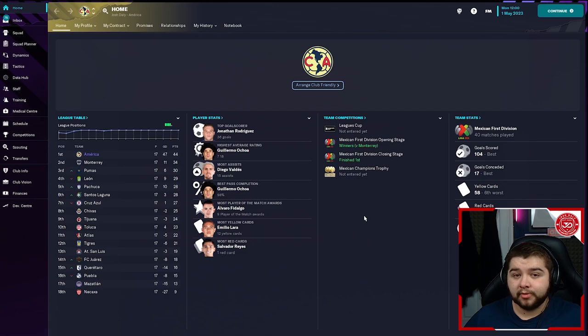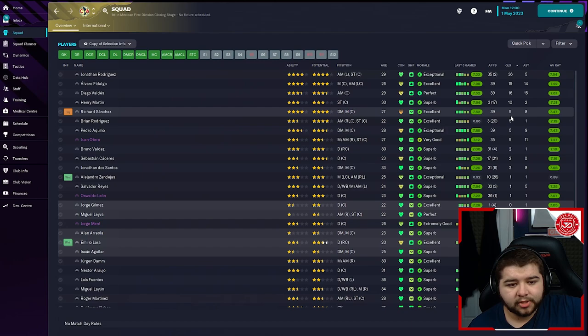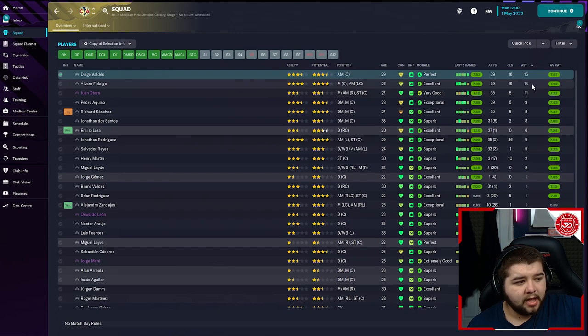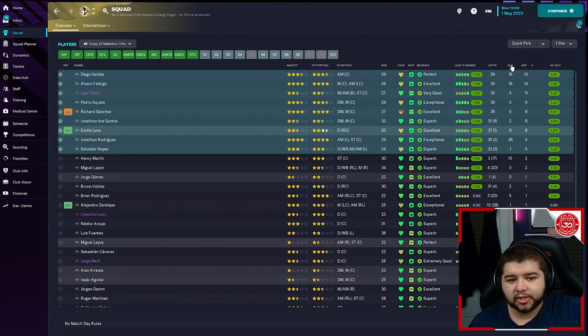Over to Club América — this was a viewer's suggestion I've seen a couple of times. This was a very, very good display. We won the Mexican first division opening stage and closing stage, scoring 104 goals and only conceding 17. Interestingly it's going to be the keeper getting the highest match rating, which made me laugh — but we didn't get dominated at all, we put on a very good display. Rodriguez with 36 goals, Fedaglo with 19, 16 from Valdez, Martin with 10, Sanchez with 5, Rodriguez with 5, Aquino with 5. In terms of assists: 15 for Valdez, Fedaglio with 14, 9 for Aquino, Sanchez with 8, Santos with 8, Lara with 6 — quite a few assisters in this division as well.